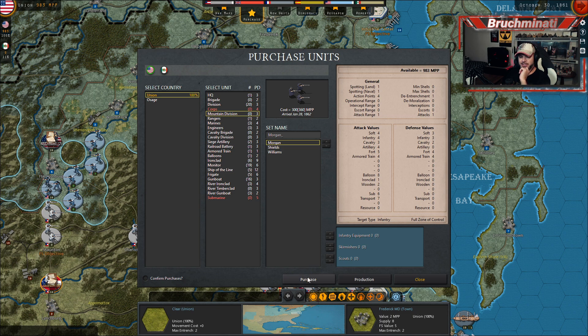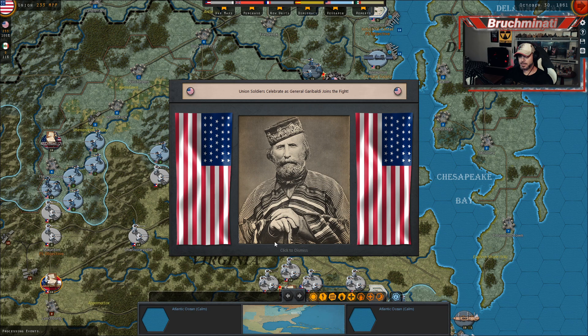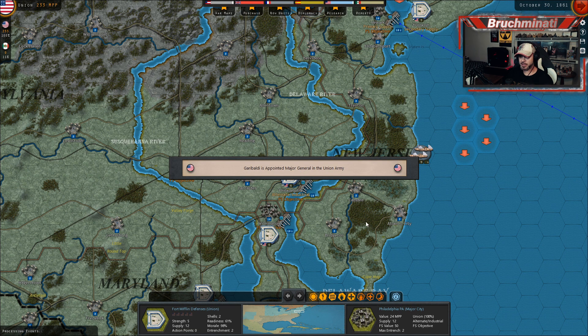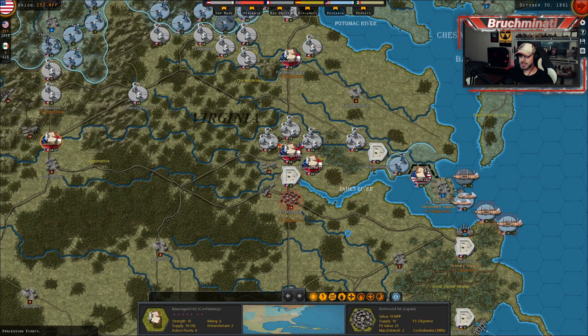Let's buy some mountain divisions. Secretary of War — we have a decision to make. So the Italian bro, General Garibaldi, has arrived in Philadelphia with a couple thousand volunteers. He wants the command of General of the Army, which will piss off our units and our bros. We can give him a lesser command — just an army commander, and nobody will get pissed off, but he's not as effective. I'm gonna go no. Union soldiers celebrate as General Garibaldi joins the fight. Garibaldi is appointed Major General in the Union Army. Give him a few bros — I'll take anything I can get.